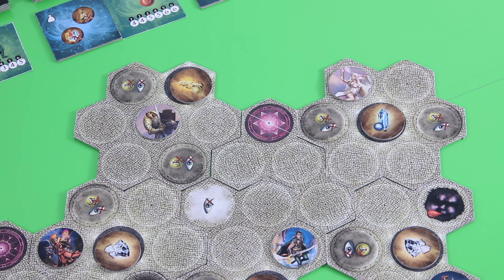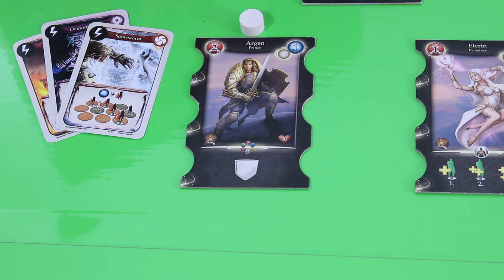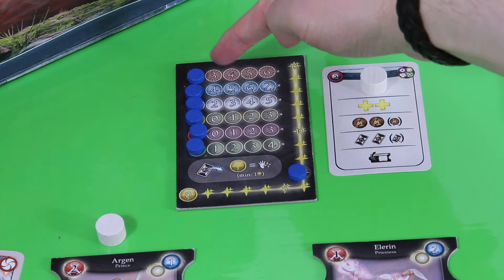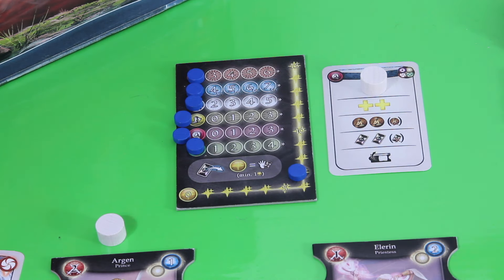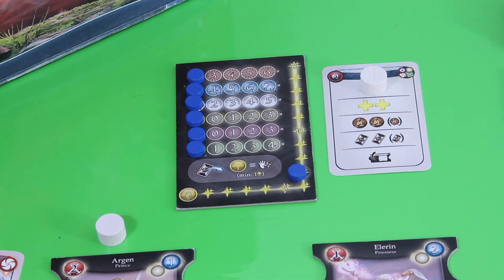We decide to start with Prince Argon. I take one of the action markers and place it on top of him to show he is the active hero. Once activated, that marker shows everyone this character has already been used. Argon can attack, use magic, use his hero unique ability — though his is actually a reaction effect that's always active — he can walk, do a redeem action, trade items, and draw more magic cards by spending action points.